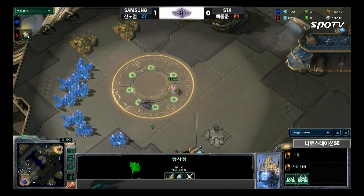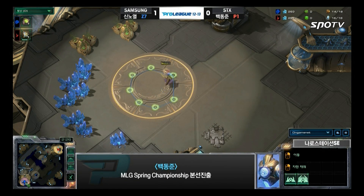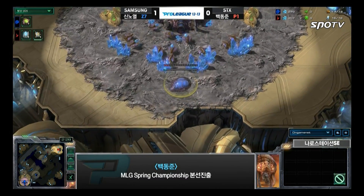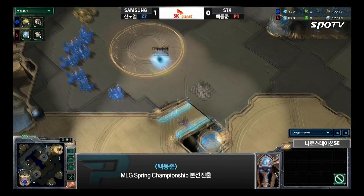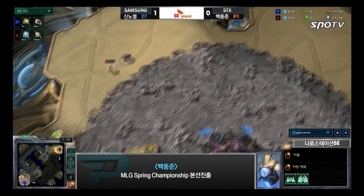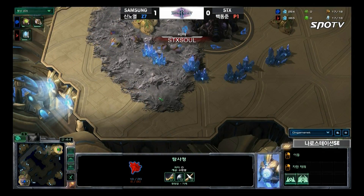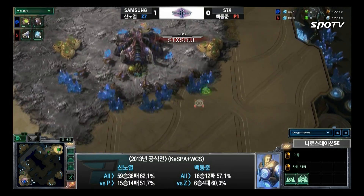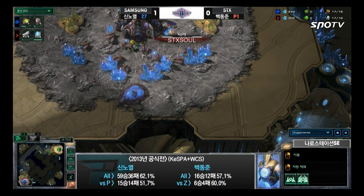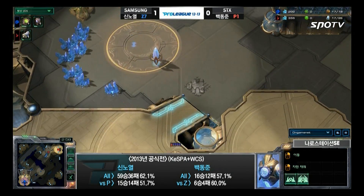Even if Roro does get the 15 hatch, we may see a forge cannon rush from Deer. He's got the ability to do it. And indeed, we see a pool go down and a pylon to block that hatchery. If you don't show the probe, there's no reason for a Zerg player to go for the pool first, especially knowing there won't be any cannon rushes coming. Deer hit the probe and it worked out perfectly, denying the expansion early on.